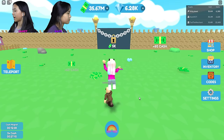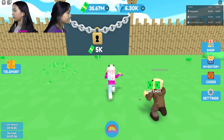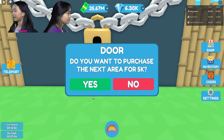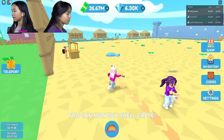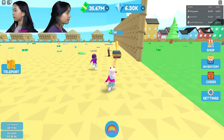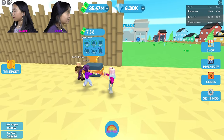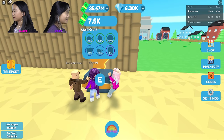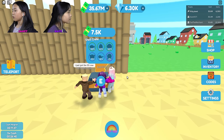Now let's go to the next area — it costs 5,000 cash to go over there. I think the cash magnet's grabbing some things for me. Do you want to purchase the next area for $5,000? Yes. This is like a beachy theme. And here are the crates over here. Shell crate. Let's open the shell crate.